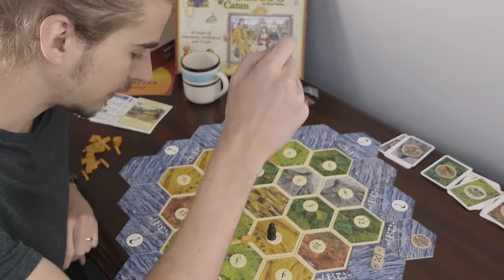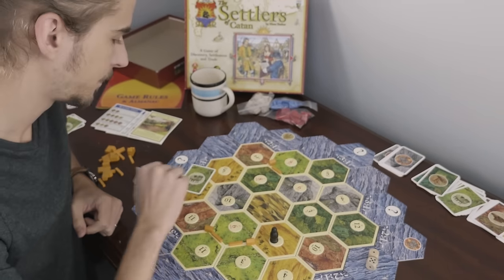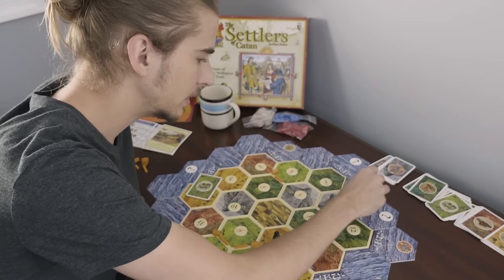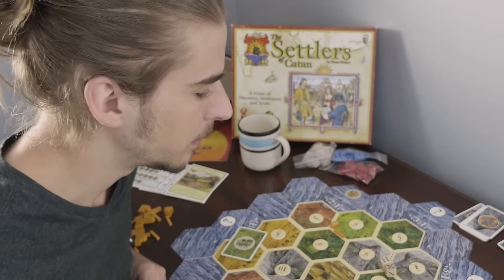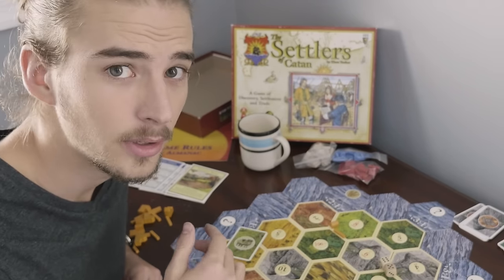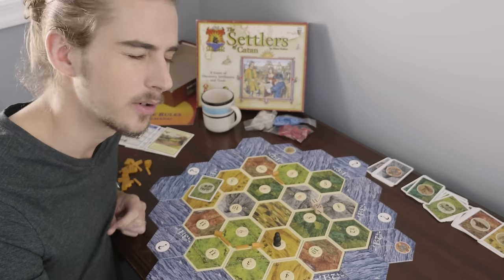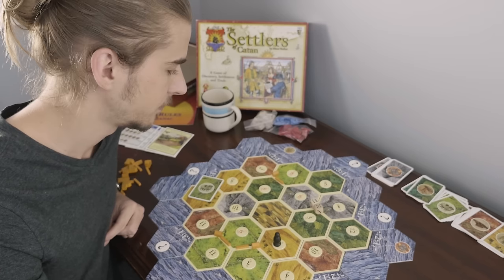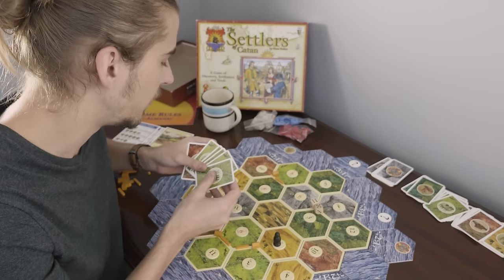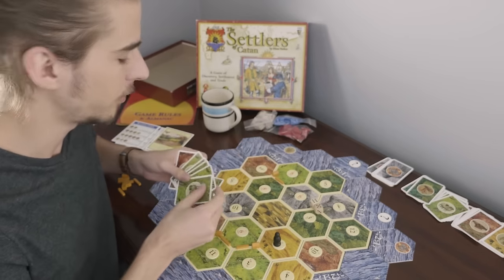That's a six — looks like I get another sheep. When you're playing this game and somebody rolls the dice, try to be the first person to add together the two numbers and shout out the answer. Other people will really appreciate that if they're a little bit slower at math. I get a brick. A great way to get rid of some sheep is to try to trade them off on other people. Make sure to be very persistent, trying to trade with every person on every turn.